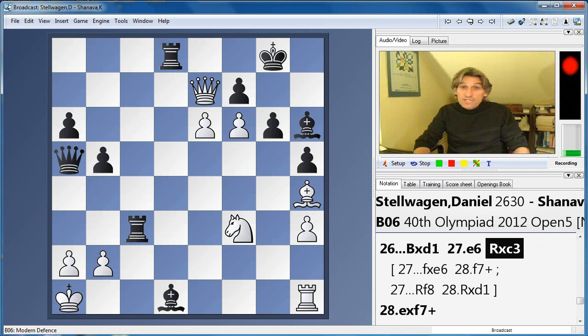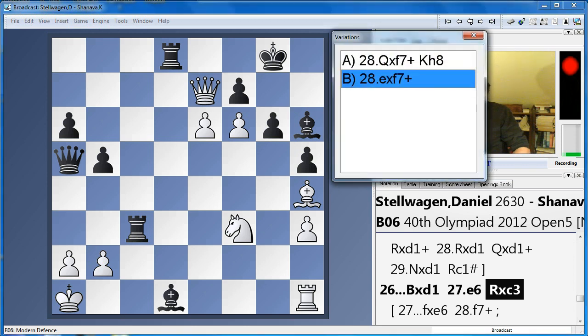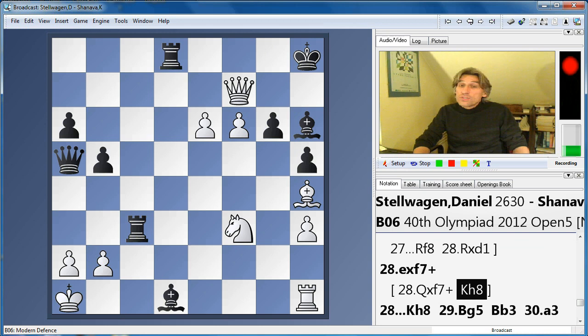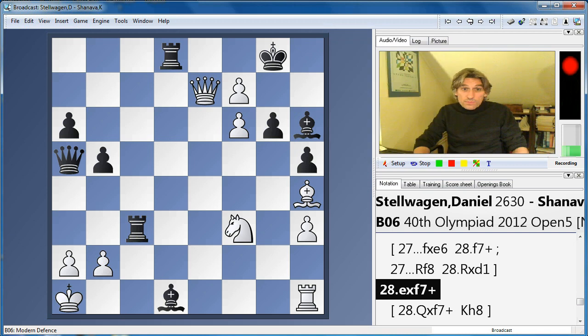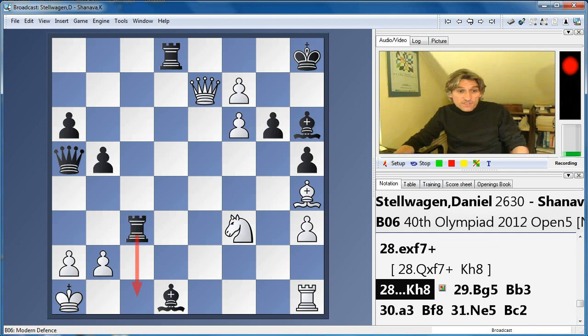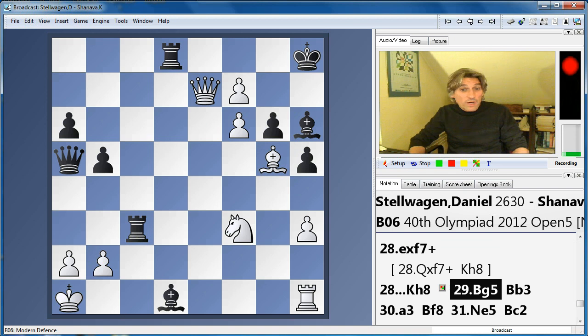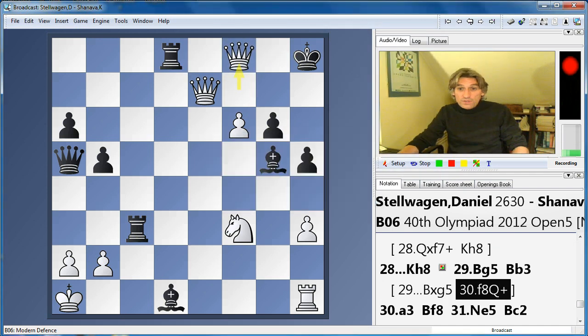Rook takes knight — and it's incredible that white can take on f7 with either queen or pawn, but it has no effect. If queen takes, then the king just goes in the corner — everything's fine. Pawn takes was played, and again the king goes in the corner and there's no big follow-up for white. There's a threat — rook c1 mate. This is desperate, so white found bishop g5. But now this can't be taken — that would be disastrous. And f8 is mating.